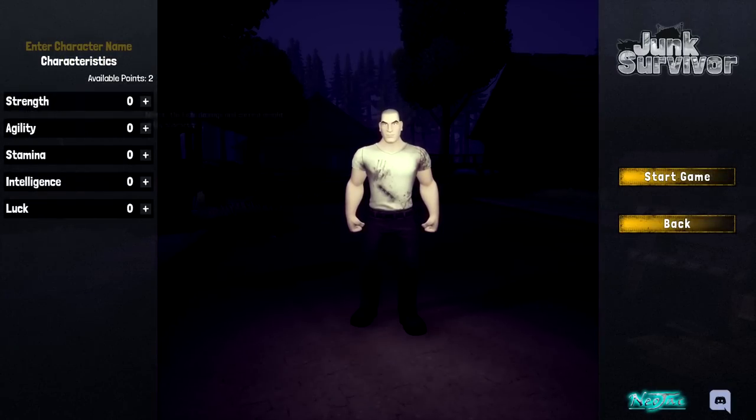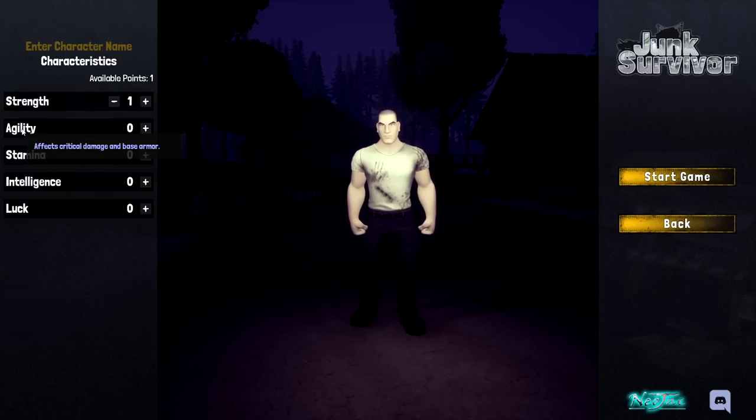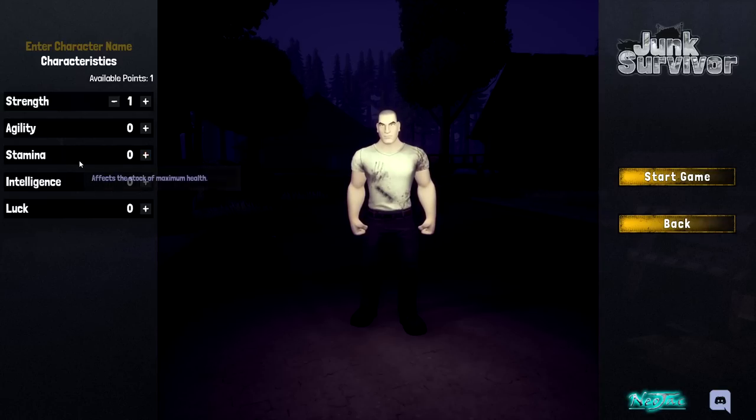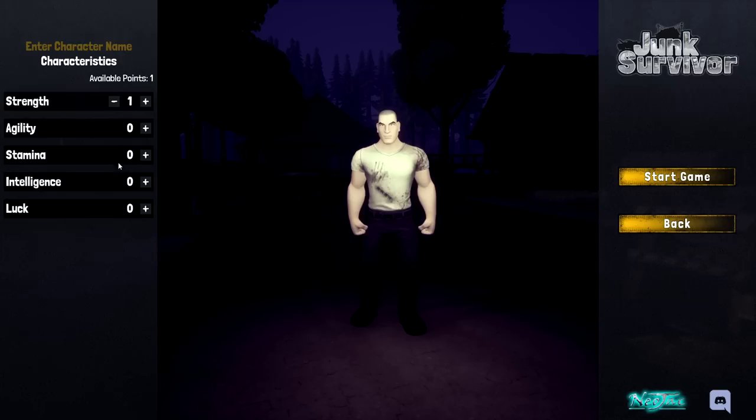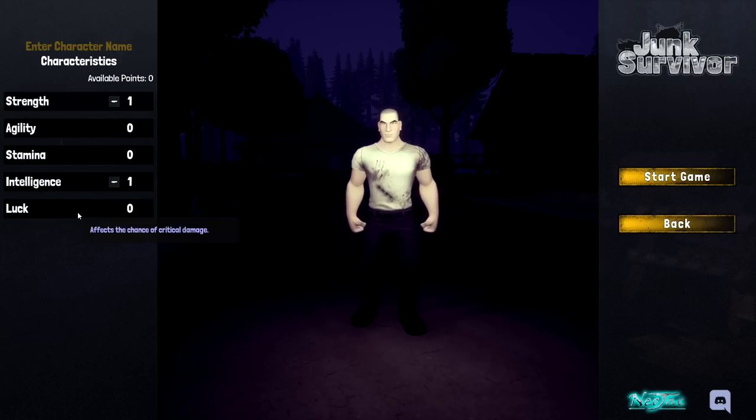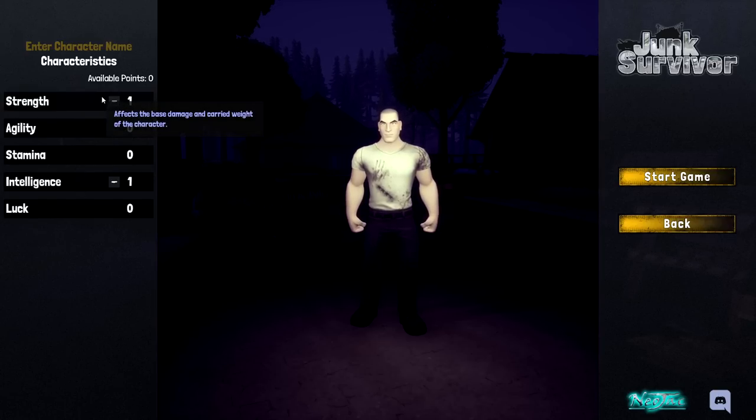Looks like we have some skill points to allocate — we have two available. Strength affects base damage and carry weight, so I'll take one of those. Agility affects critical damage and base armor. There's also one that affects maximum health. I'm going to go with strength — carrying weight is always a big problem in survival games.